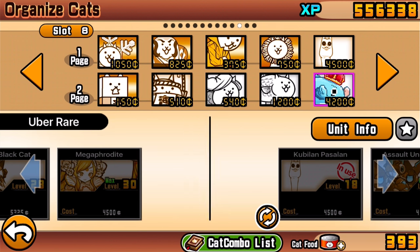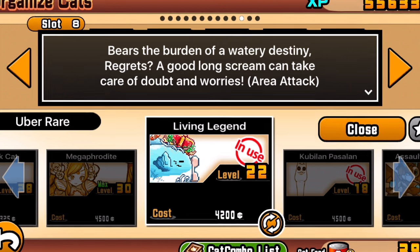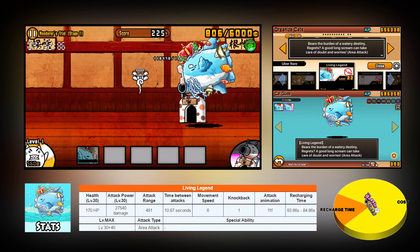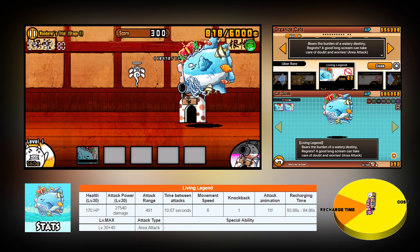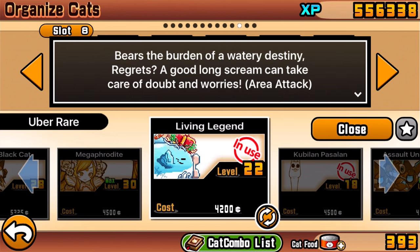The final form is called the Living Legend. The description says he 'bears the burden of a watery destiny, regrets a long scream, can take care of doubt and worries - area attack.' This references what happens in the other game - I think at some point your fish dies from a certain cause, like if you feed it too much. It's destined to not make it due to external causes, but there's always a replacement fish that takes up the ranks.